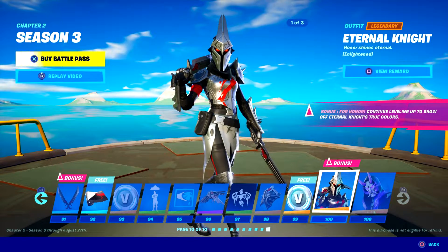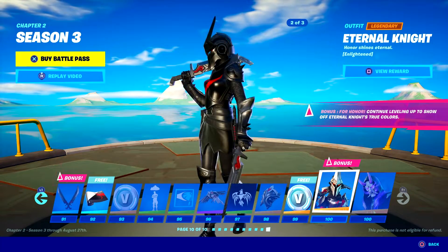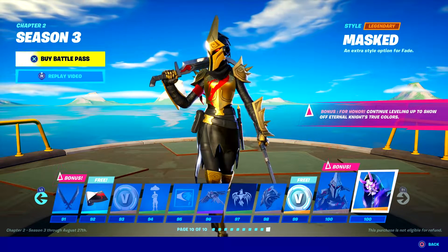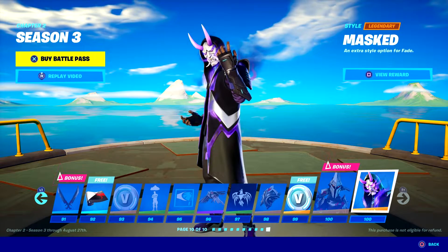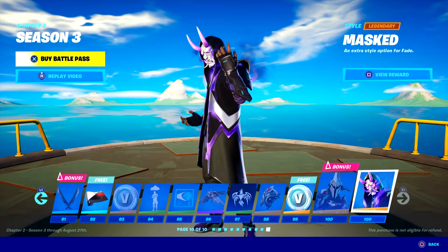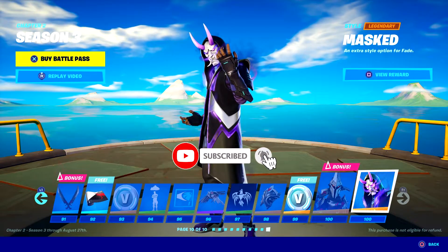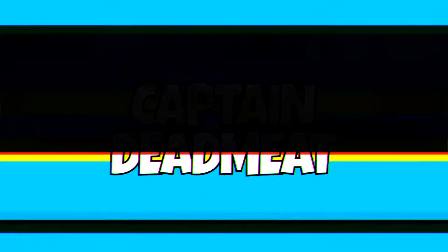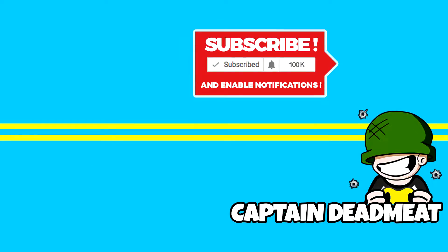We've got the female Eternal Knight — look at that thing. She comes in black as well — I like that, that's nice. And finally the gold version. And then we've also got the masked version of Fade from the beginning. Beauty, fantastic. That's the Battle Pass — hope you guys enjoy. Next video we're going to go and check out everything in the brand new season. Don't forget to like the video, don't forget to subscribe, and I shall see you in the next video which is coming out very, very soon.